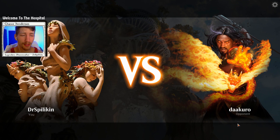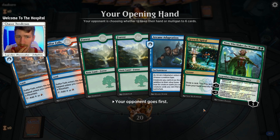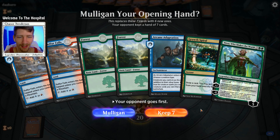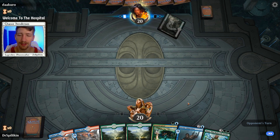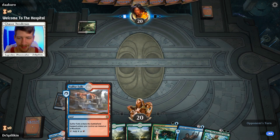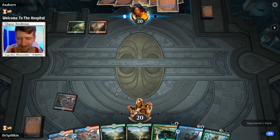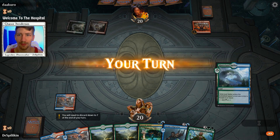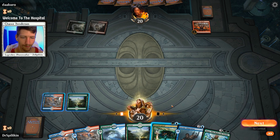Alright, here we are in game one up against Dakuro. This is an interesting hand for sure. I think we'll keep it - I like seeing Arcane Adaptation in my starting hand; usually if I see it I'm keeping it. Though I gotta be honest, seeing three copies of Sulfur Falls doesn't make me super happy as they're all gonna enter tapped. Cavalcade - oh, is this a Jund Cavalcade deck? That is super fun.